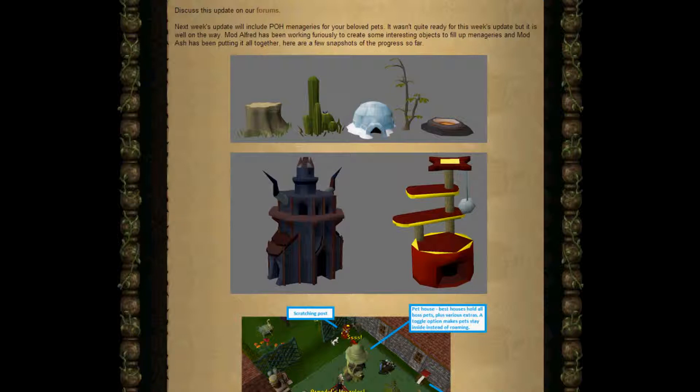It wasn't quite ready for this week's update but it is well on its way. Mod Alfred has been working furiously to create some interesting objects to fill up the menageries, and Mod Ash has been putting it all together. Here are a few snapshots of the progress so far.